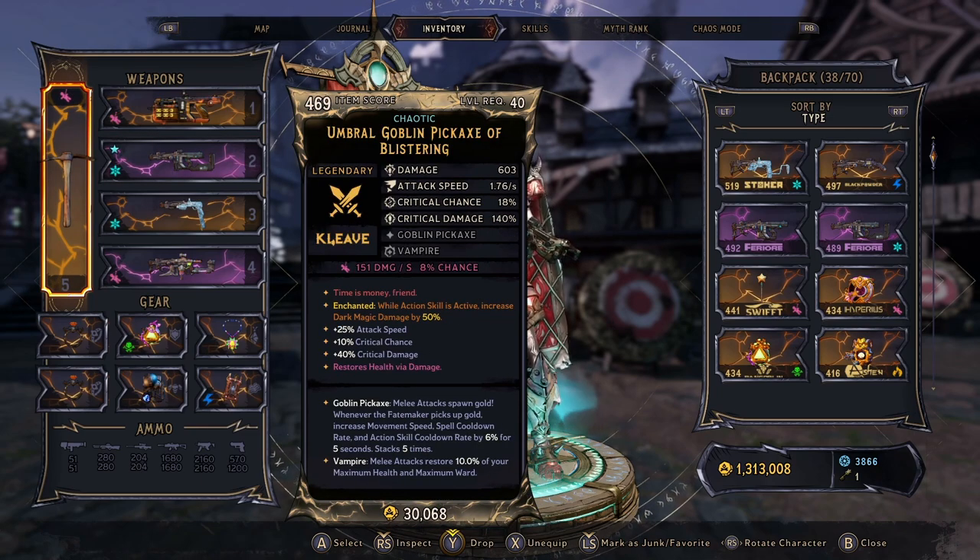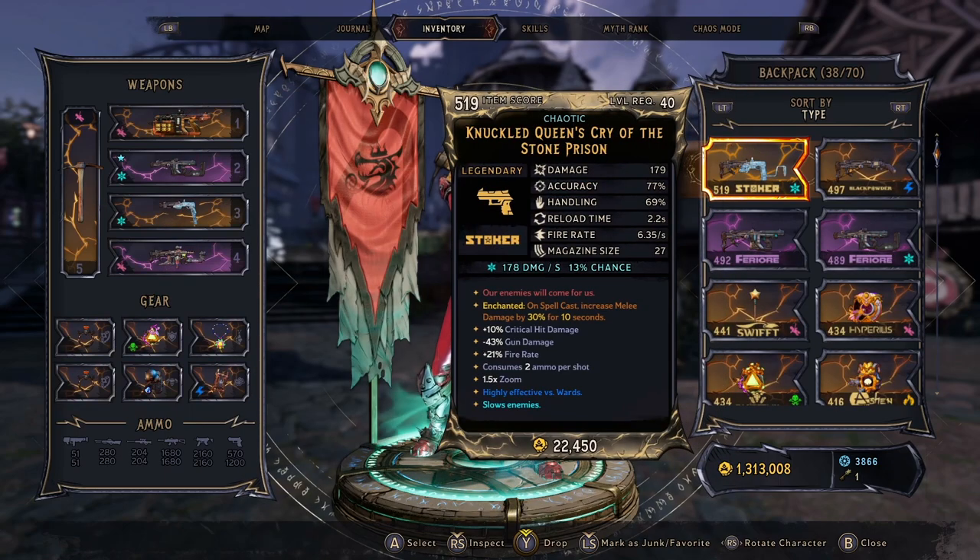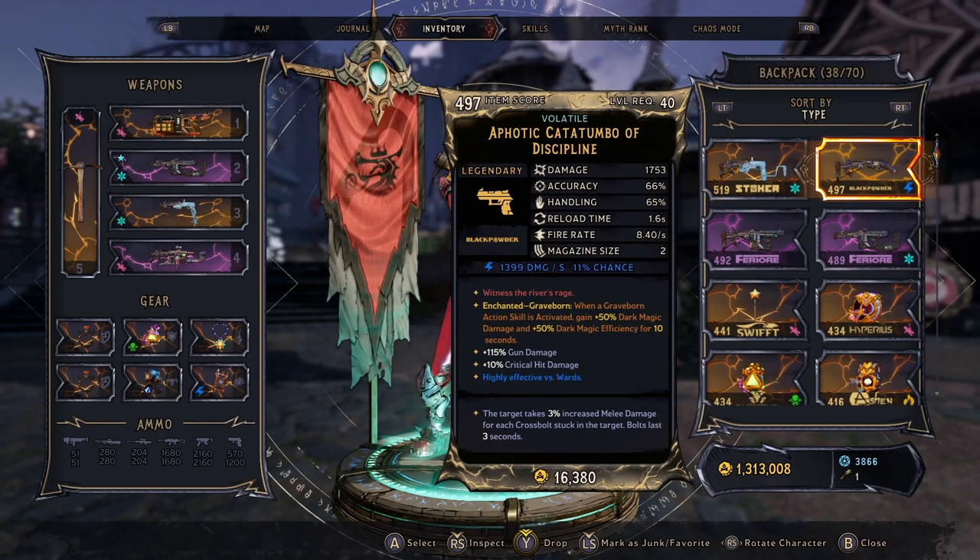Onto the melee, we're using the Goblin Pickaxe. This is going to help us get skill cooldown, movement speed, and spell cooldown — so it's a win-win-win for everything. If you are worried about your cooldown, you can weave in a couple of melees here and there. It's going to give you an increase to movement speed, which means an increase in damage, and it's going to give you your cooldown rate. Another option could be a Spellblade if you want to do more melee, but because we're moving so fast we don't really have time to get locked into that melee animation.